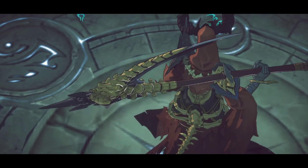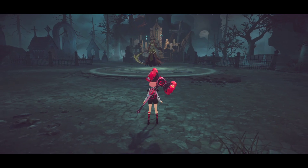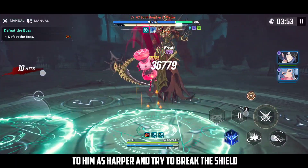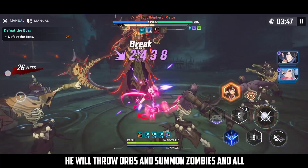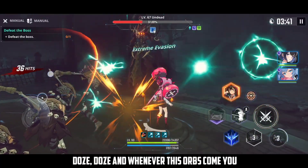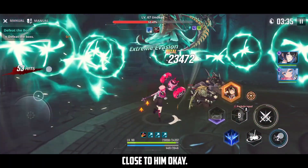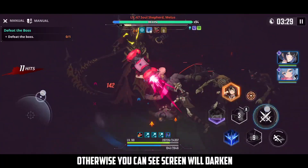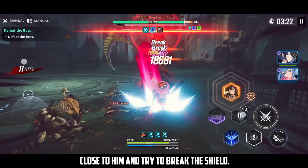The first stage is Meters so let's beat him. He has a shield, so we have to stay close to him as Harper and try to break the shield. He will throw orbs and summon zombies and undead — try to dodge those. Whenever these orbs come you need to dodge them, otherwise the screen will darken. Your first priority is to break the shield — remain close to him and keep trying to break it.